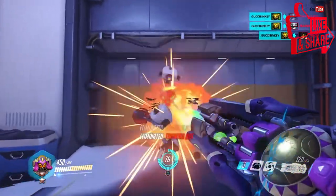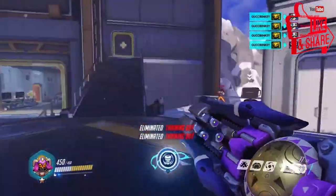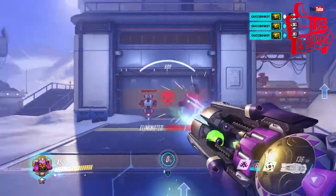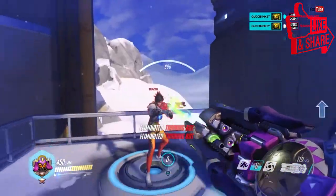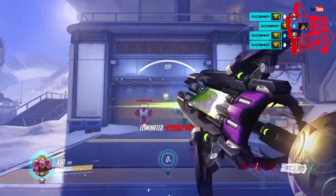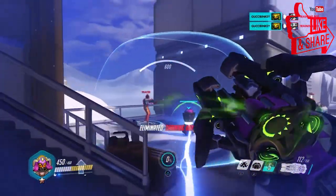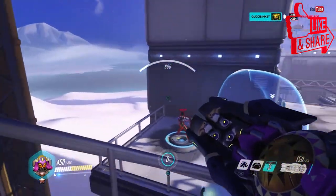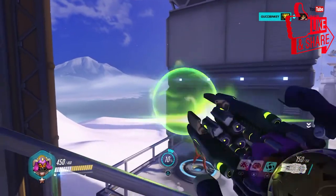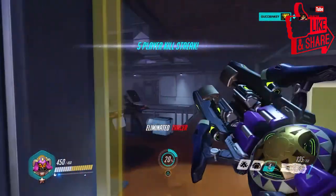Orisa is the definition of a support tank — she's meant to sit on the back line, stay back, and do some damage. Her ult places a totem that gives everyone friendly within range a significant damage boost, as you can see her shooting people quickly and getting easy kills. Her L2 orb can also drag people off the map if they're close to the edge.